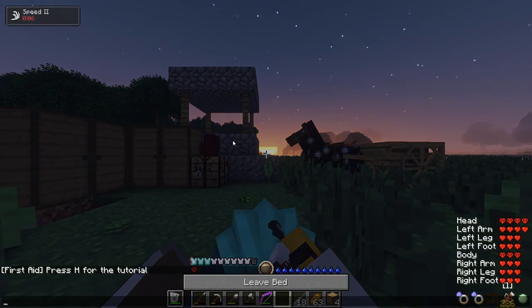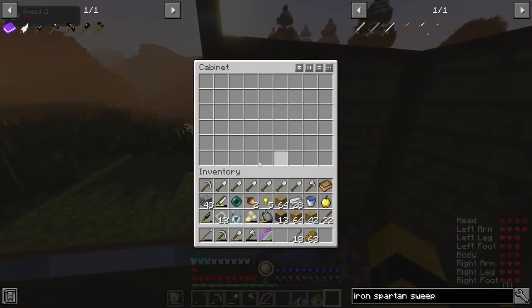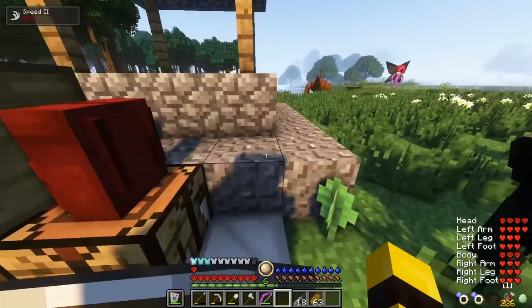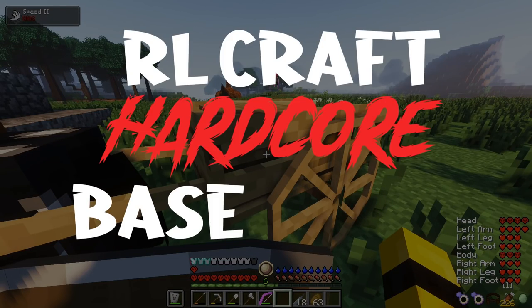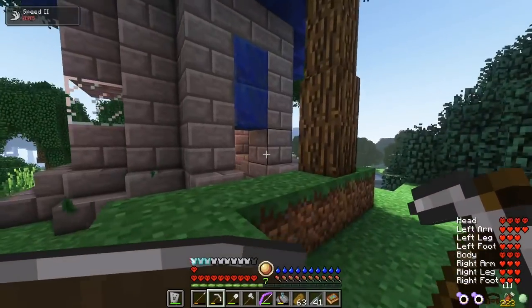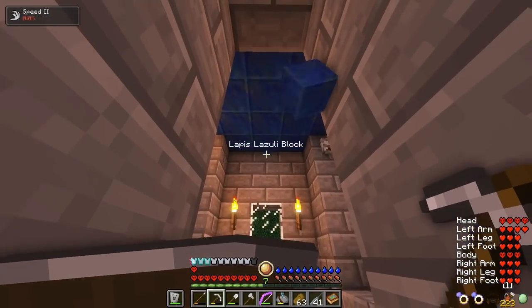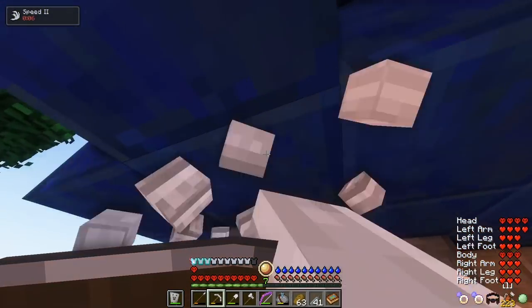I sleep the night. Day 18. I begin somewhat organizing my storage, as I need to start clearing the cart and backpack so I can start collecting blocks for the upcoming RLCraft Hardcore Base Build. I start by going over to the Lapis Hut for the Lapis. This structure also has a decent amount of stone brick that is very useful for the base.